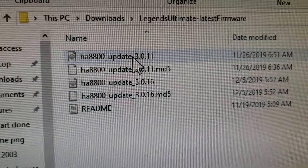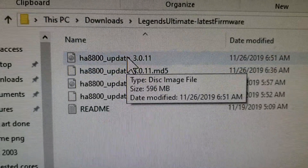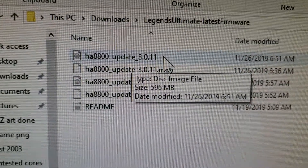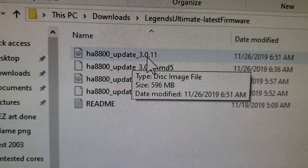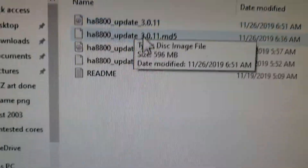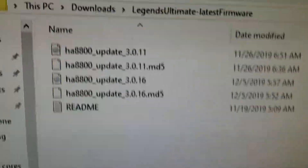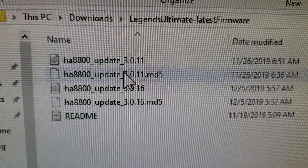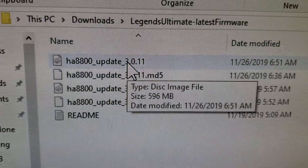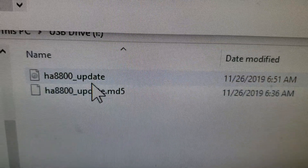Unfortunately, you only need these top two right here. And this top one right here, you're going to want to erase the 11.0.3. So it'll look like this on your thumb drive, and those are the only two files you want. You take just these top two, erase the numbers here, so it looks like that.